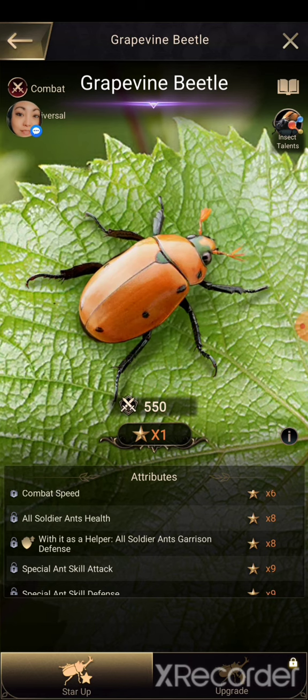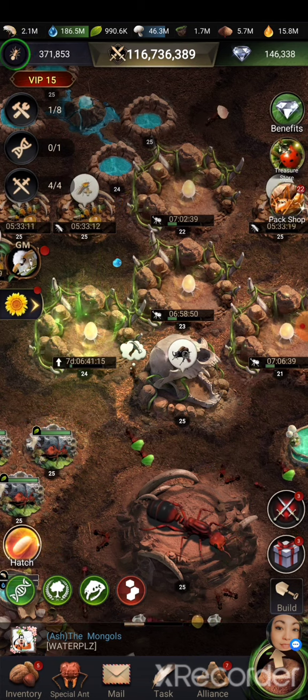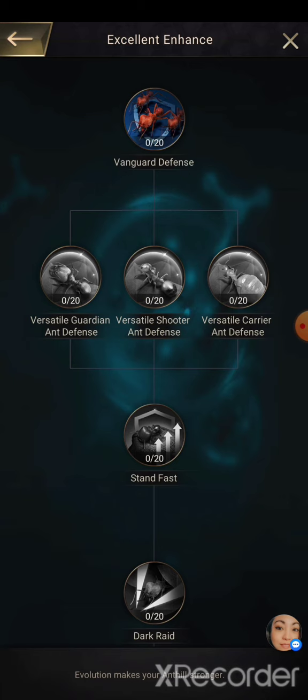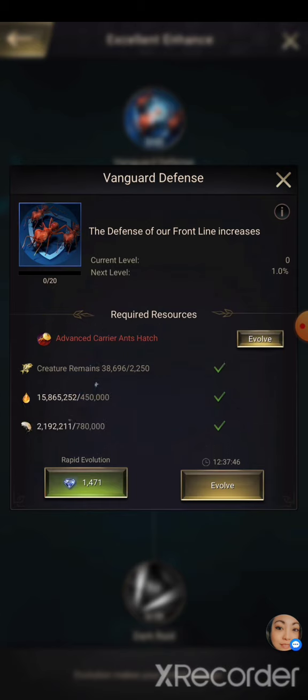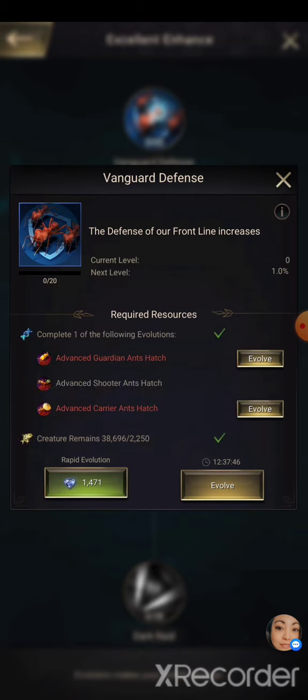That's a little bit of a disappointing stat. Now we'll get into the new research — this I was pretty interested in seeing. You only open it after you have T10 already, and it's very expensive. I mean, if it's starting out at 2,000 creature remains for the first research, that means by the time you hit 20 you're going to be paying about 50,000 creature remains per research.